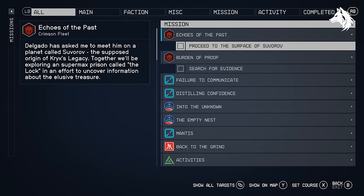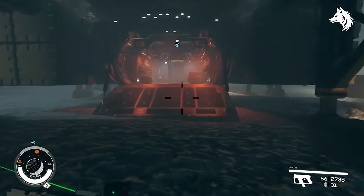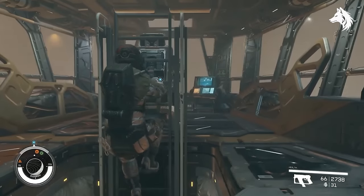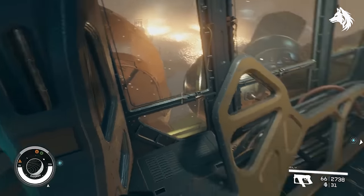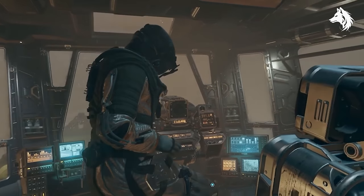The UC Prison Shuttle has a unique backstory and is acquired during the Crimson Fleet mission line, specifically a mission called Echoes of the Past. While it lacks strong defensive capabilities, its acquisition is tied to the game's narrative and serves as an interesting means of escape. But you can't get this until you start the Crimson Fleet faction missions.